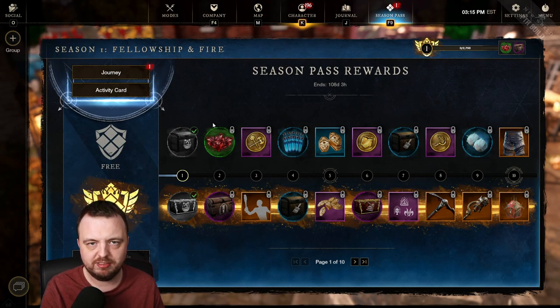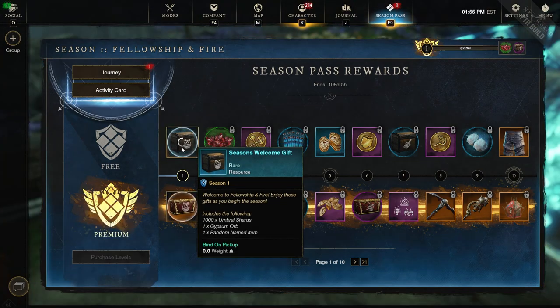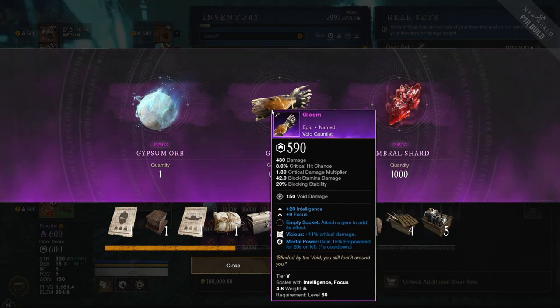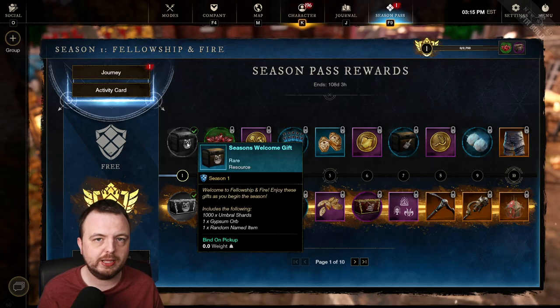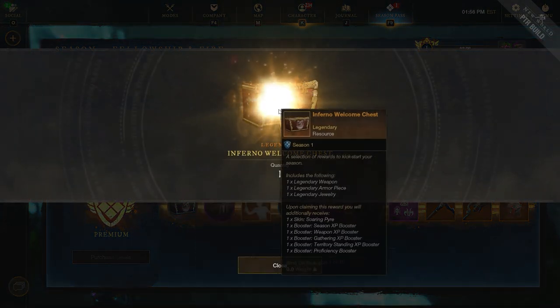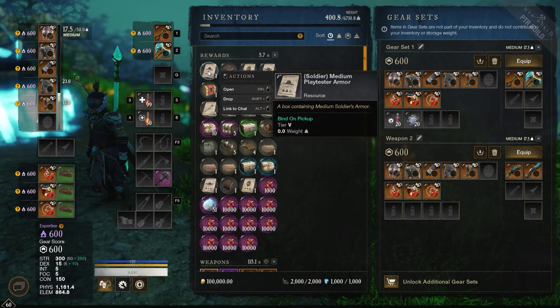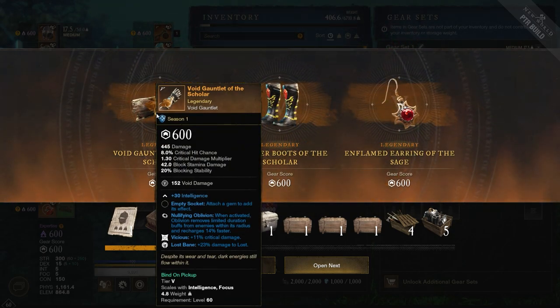Now for the rewards — this is where it gets interesting. I opened an early reward and got 1,000 Umbral Shards, a Gypsum Orb, and a random named item that can be made legendary. It looks like the free version gives named items, while the premium version gives RNG items. I then opened the Infernal Welcome chest and got three legendary RNG items — though in my case the RNG was pretty bad and I didn't get anything useful.